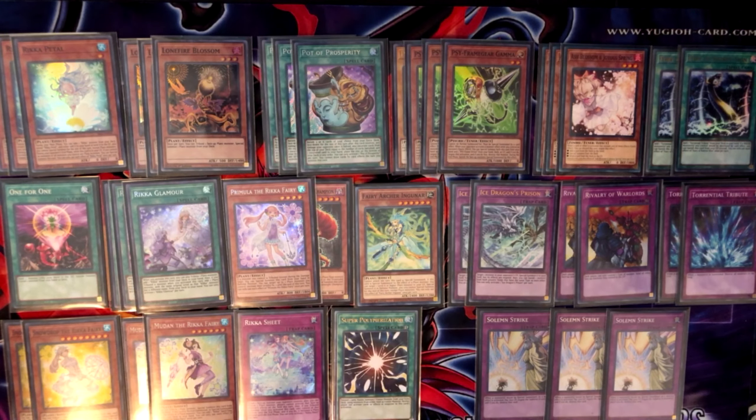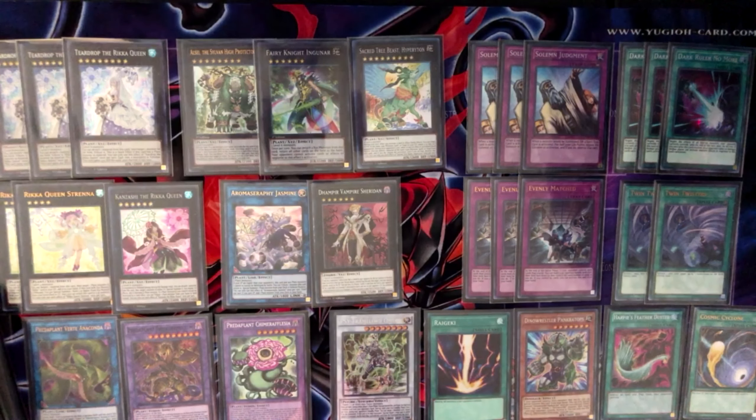That's going to do it for the main deck portion of the video, so we're moving over to the side and extra deck. I ended up deciding on these six Rika cards — the two-drop is the most important, so I played three copies, but in future builds I'll cut it to two since the third one never came up. Sometimes the second one came up. Similarly with Strenna, you could cut to one, but I'll probably play the 2-2-1 ratio going forward. Kanzashi is a card you basically have to have because there's a specific OTK with Kanzashi and Teardrop that everyone should know if playing this deck.